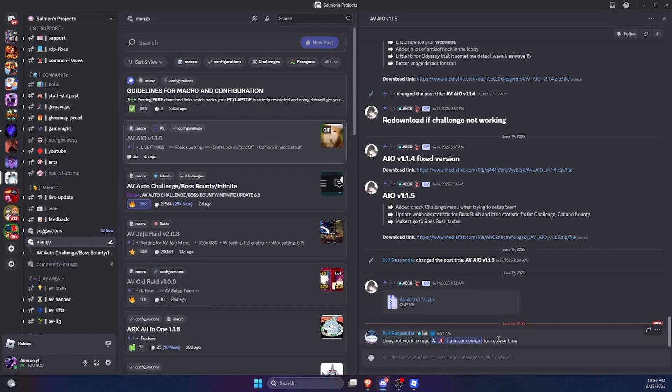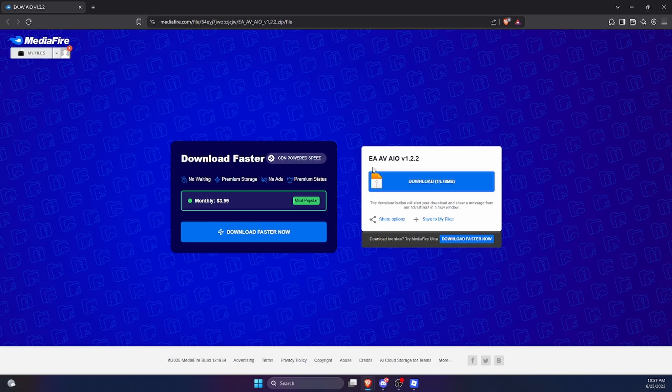Then go to Avaio 1.1.5. You can see there are no updates to spring portals right now, but when you actually watch this video there will be an update to spring portals. Just make sure that you click on the newest link or the newest download file.